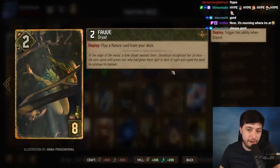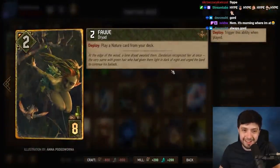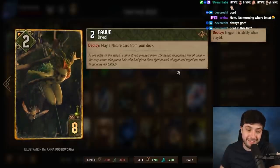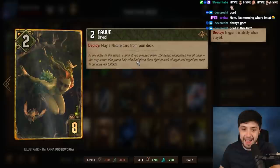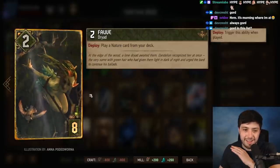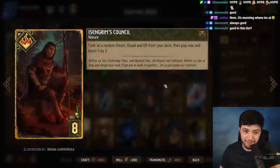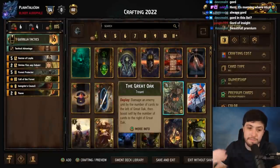Last of the Scoia'tael must-haves is Fav — play a nature card from your deck. There are a lot of powerful nature cards, including Easing Grimm's Council. Fav sees a ton of play and it's definitely worth crafting, even though it's a boring tutor. It's a really good card.